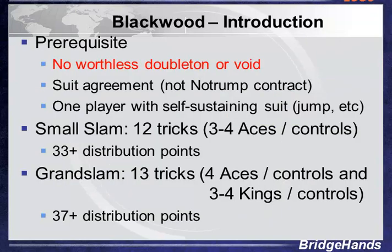With that behind us, let's take a look at the introduction to the Blackwood bid — the prerequisites. We don't want to have that worthless double ten or void. Suit agreement is required since we're in a suit contract, or perhaps we have one player with a self-sustaining suit where they've done a jump bid, showing a very strong suit.